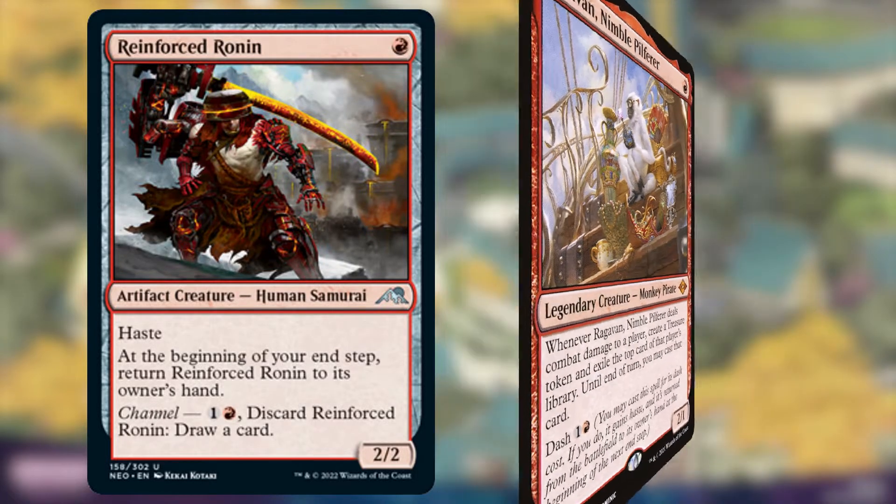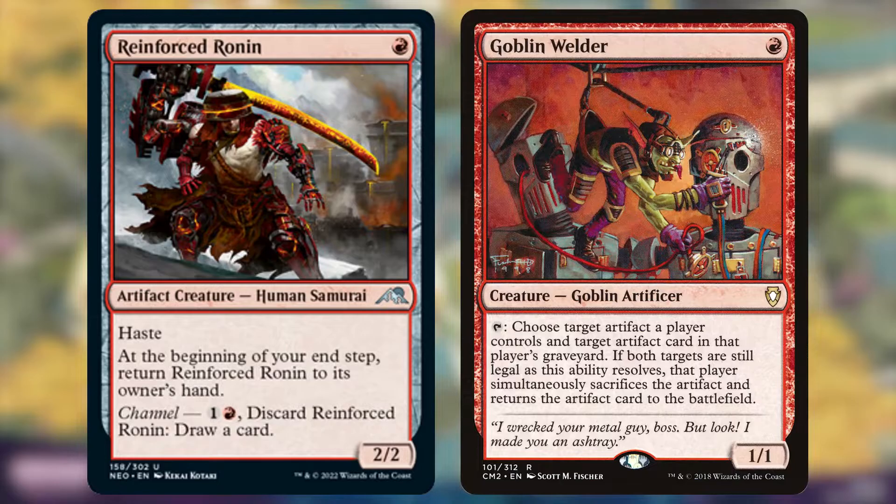On top of that, it's an artifact creature, which can be quite relevant in red — great to combine with a Goblin Welder to get a better artifact back from your graveyard.